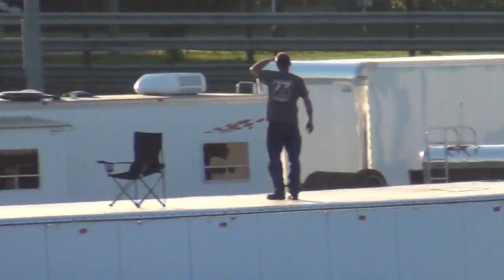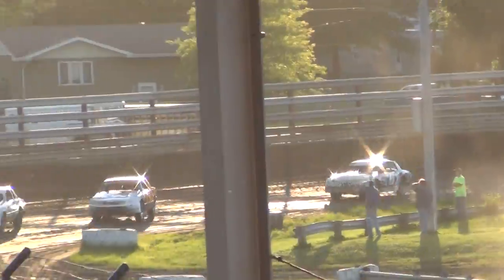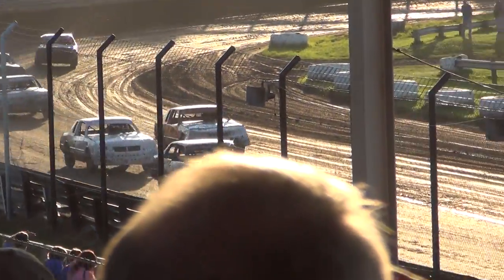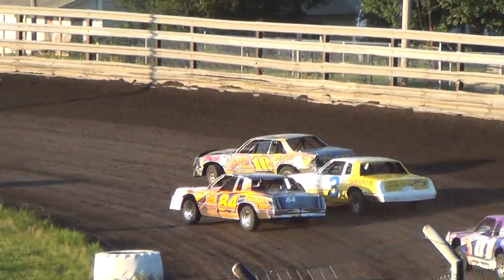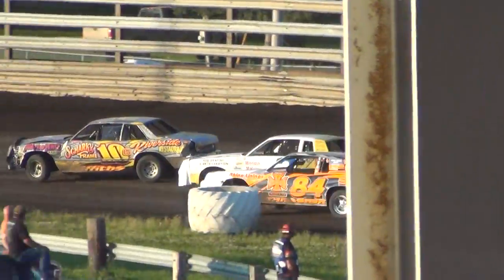We're going to turns 3 and 4, all trying to move forward. Griffiths your race leader, Allen in second, Brasher in third. Brasher trying to take it back, going to the inside of Allen. They're going to go Allen on the back one for a grip.